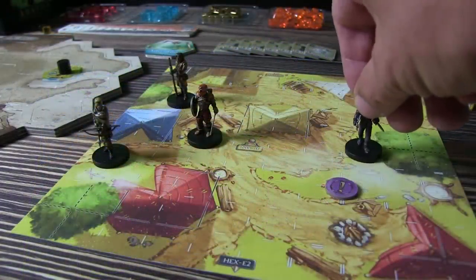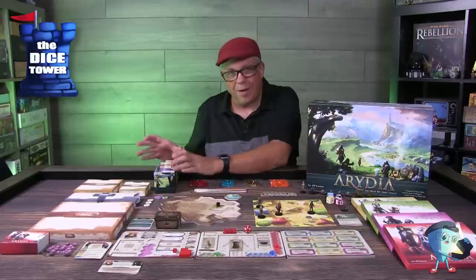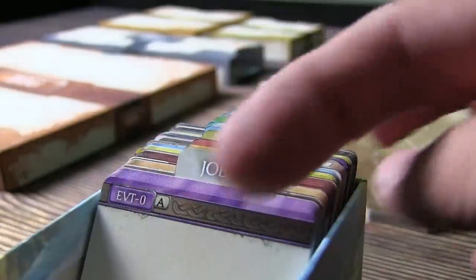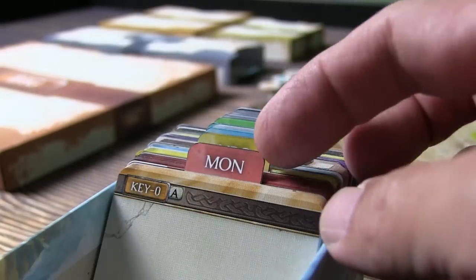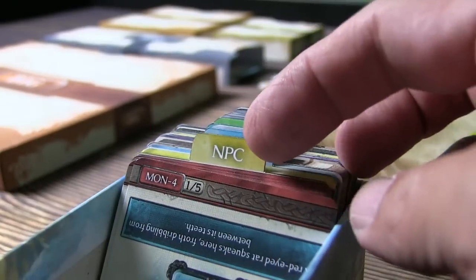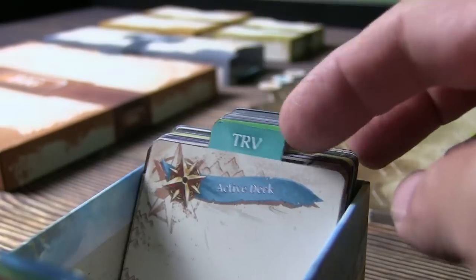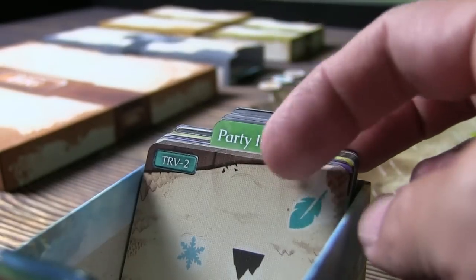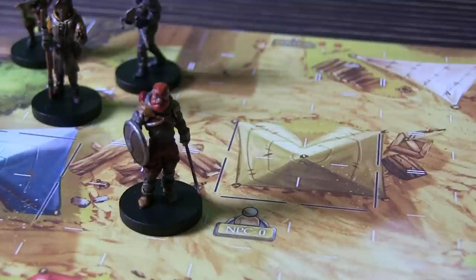When you interact with these environments, there are all these different hot spots — NPCs, points of interest, events, and travel — all very coded so you can find the right card at the right time. It's handy and quick to reference. Let's take a look at this NPC interaction.